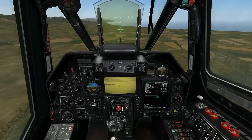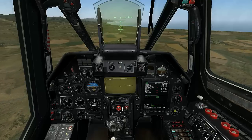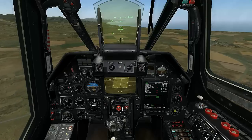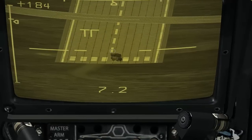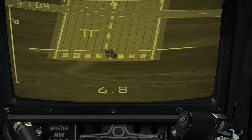Uncage the Shkval camera using the O key on your keyboard and slew it onto your target. With the minus and equals keys, you're able to change the FOV of the camera, and using the bracket keys, you're able to affect the size of the target frame.